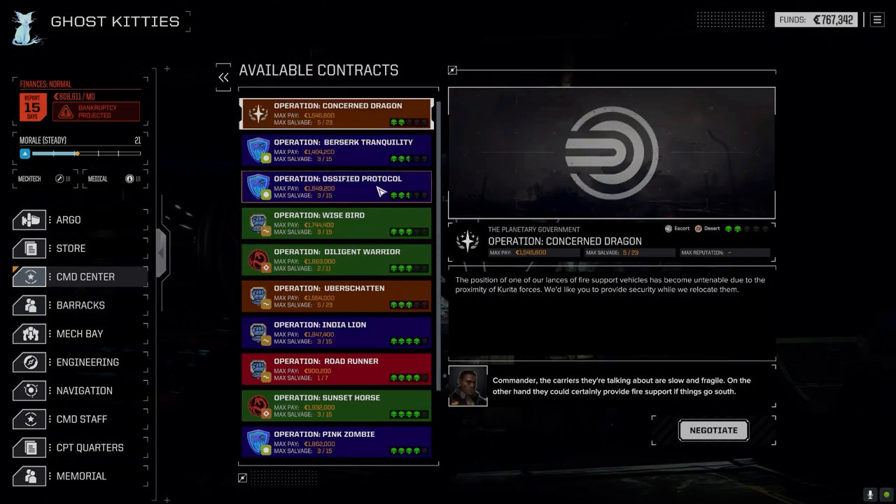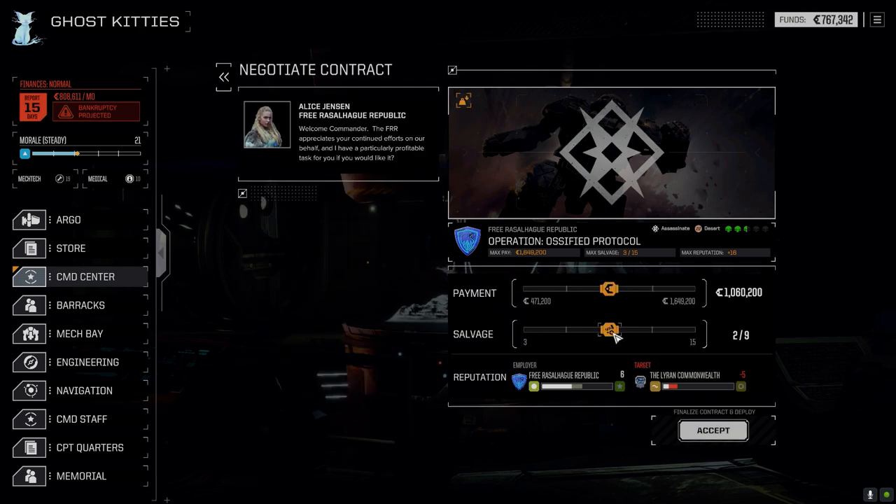All right, command center — here we go. Negotiate — what's the difference? It's 350. We're only losing three pieces of random salvage for 300,000 C-bills, so we'll take the 300,000 please.